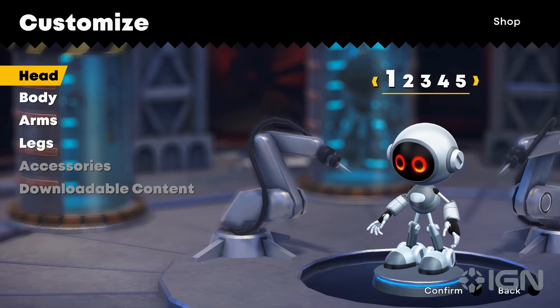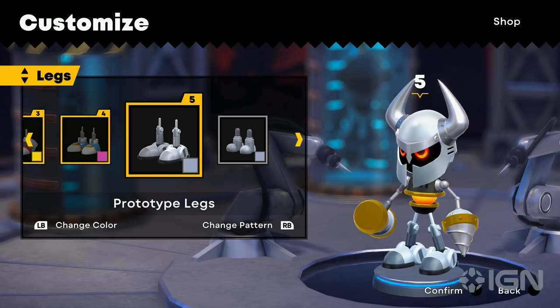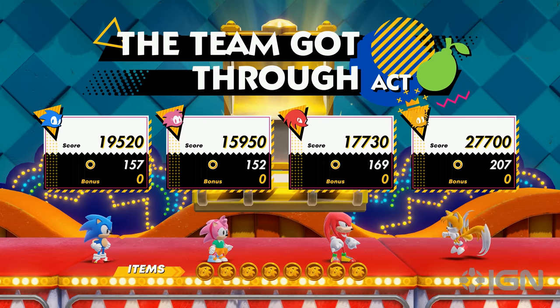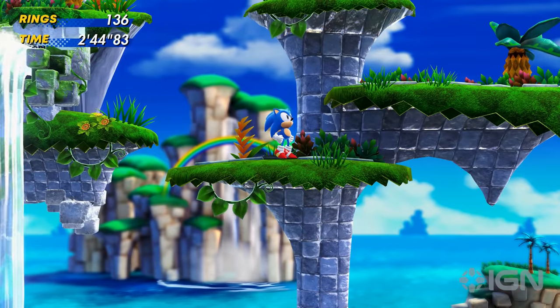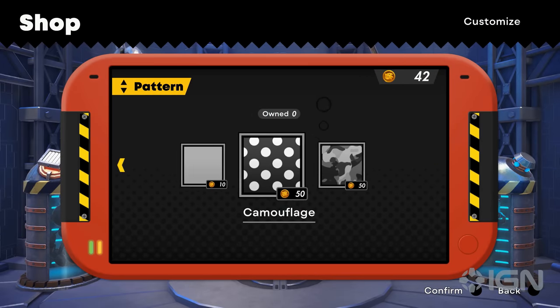You'll start off as a basic metal fighter called a prototype, which you can customize with several robot parts found in the shop. The gold medals that you collect throughout Sonic Superstars can be used to purchase these parts, so keep an eye out for them. You can also change the color and the pattern design of each part.